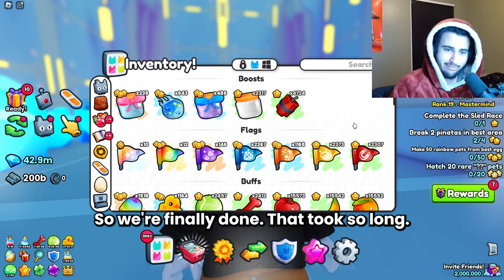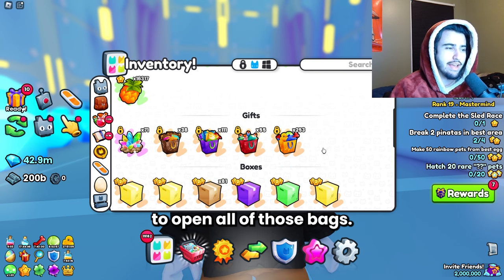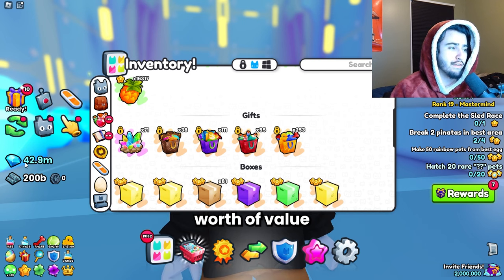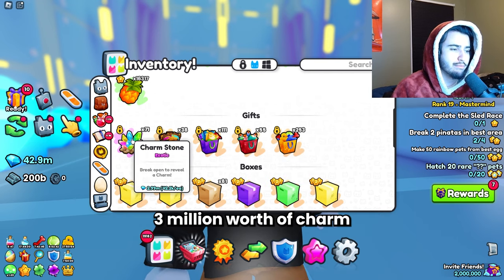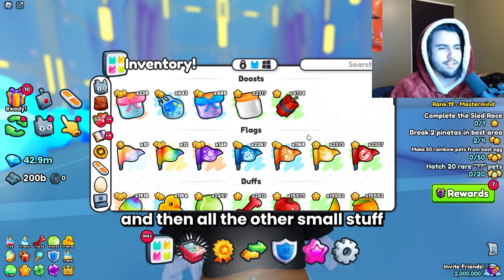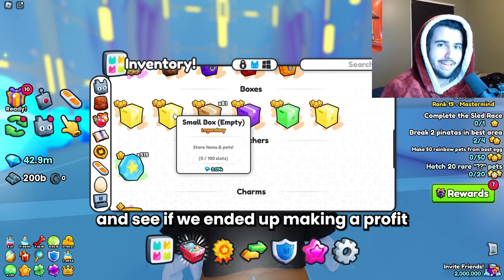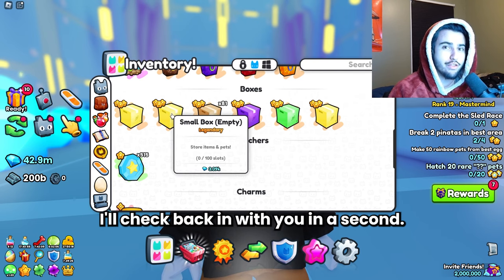That took so long — it actually took me a little over an hour to open all of those bags, but we're finally done. We have 42.9 million, so we're basically missing 20 million diamonds worth of value that we need to make up with the rest of the items. We currently have about 3 million worth of charm stones, 1.7 million worth of TNT, and then all the other small stuff. I'm going to fill up one of these boxes and see if we ended up making a profit. It's not looking good, so we'll see.